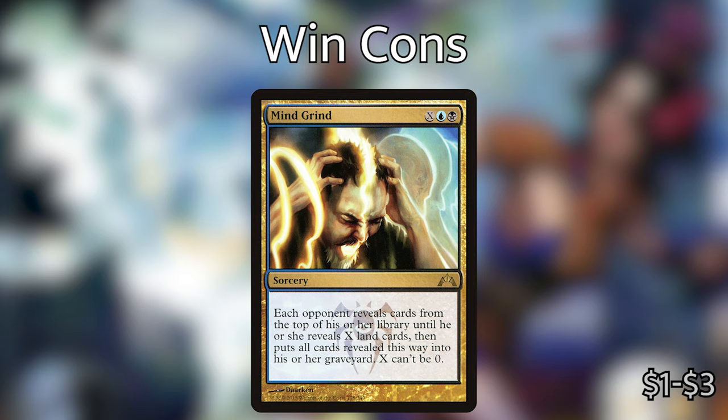The last win con is Thassa's Oracle — a Creature Merfolk Wizard for blue blue. When it enters the battlefield, look at the top X cards of your library where X is your devotion to blue, put up to one of them on top of your library and the rest on the bottom in a random order. If X is greater than or equal to the number of cards in your library, you win the game. The reason I've included this is because once we have infinite mana, we can use any of our blue X spells to draw our entire deck — Stroke of Genius, Pull from Tomorrow, Blue Sun's Zenith — count the cards in your deck, draw that many cards, then play Thassa's Oracle to win.